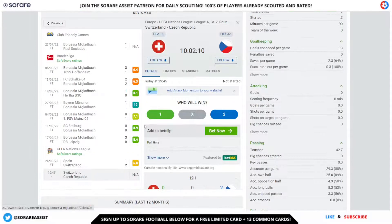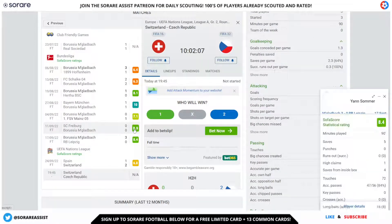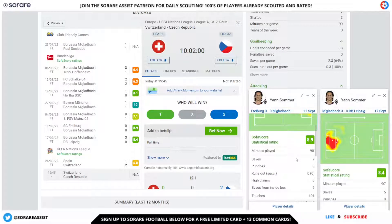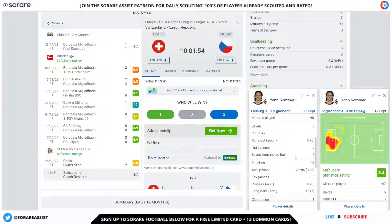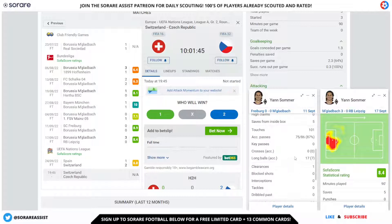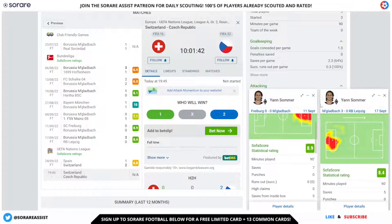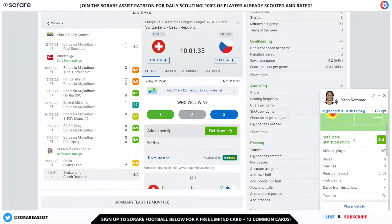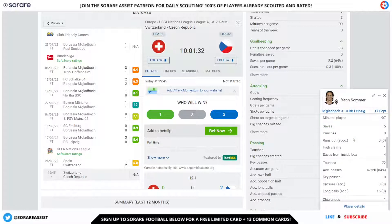Look at some of his standout games in September — some fantastic performances against Freiburg and Leipzig. Against Freiburg, he had seven saves to maintain a clean sheet in a 0-0 draw away, including five saves inside the box and 75 accurate passes — you'd think he was playing in midfield. Against Leipzig in a 3-0 victory, he made three saves, including four saves inside the box, and 47 passes — getting more passes than most midfielders.